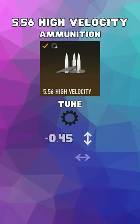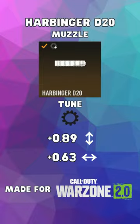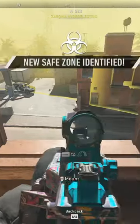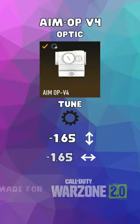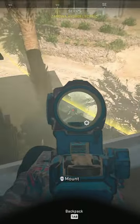The Coldforge barrel and high velocity ammunition give you amazing bullet velocity. The D20 barrel and F-TAC-56 provide you with recoil stability second to none. The Aim-Op V4 gives you that crystal clear sight that's crucial for any engagement.